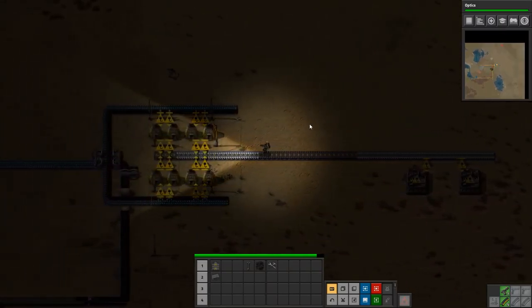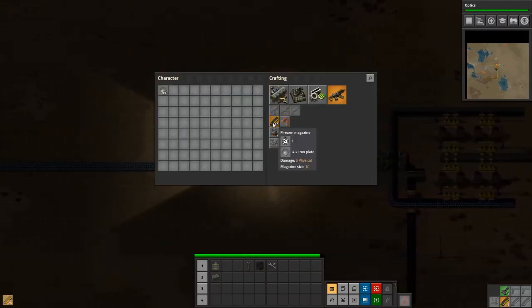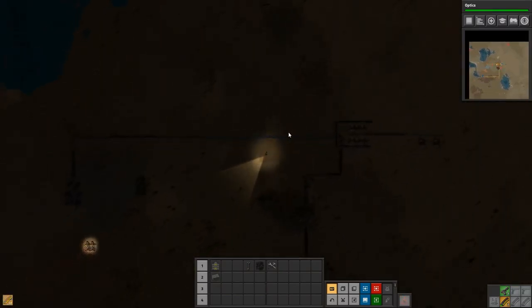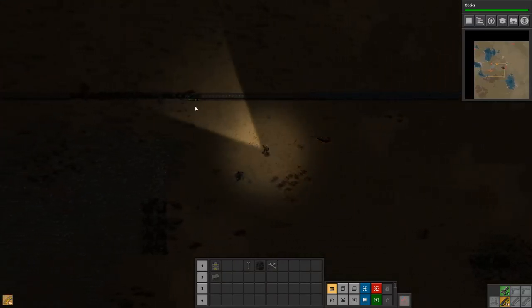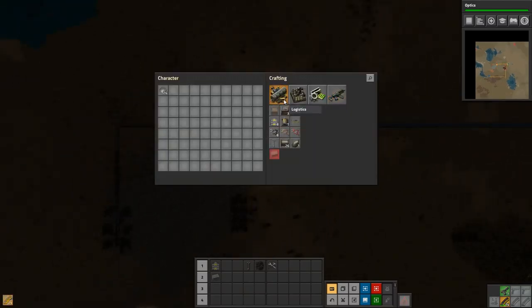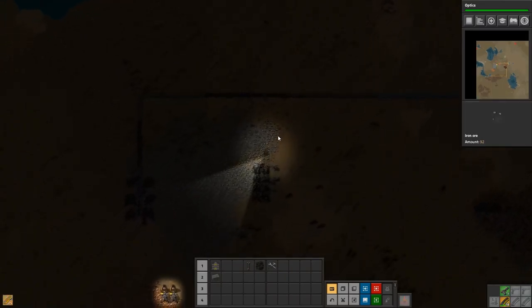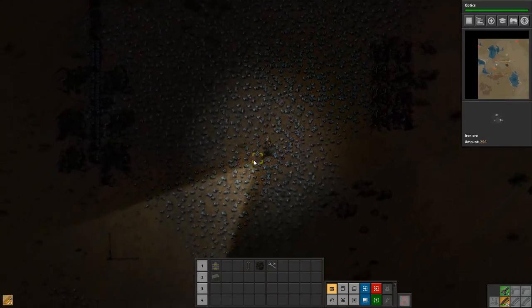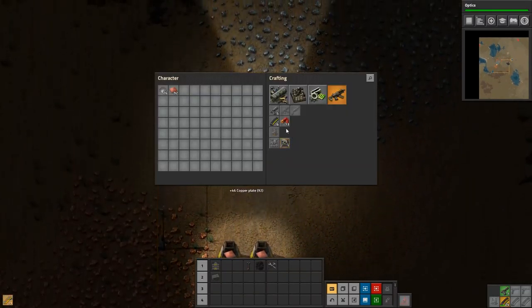Let's run up here and grab some and start making some more ammo. Where are they attacking us now? Over here. This was not a great start. That could have gone better — let's just put it mildly. Okay, we'll just have to rebuild.